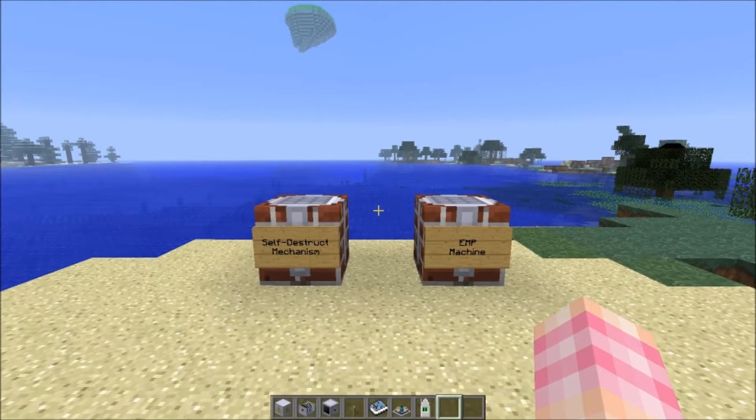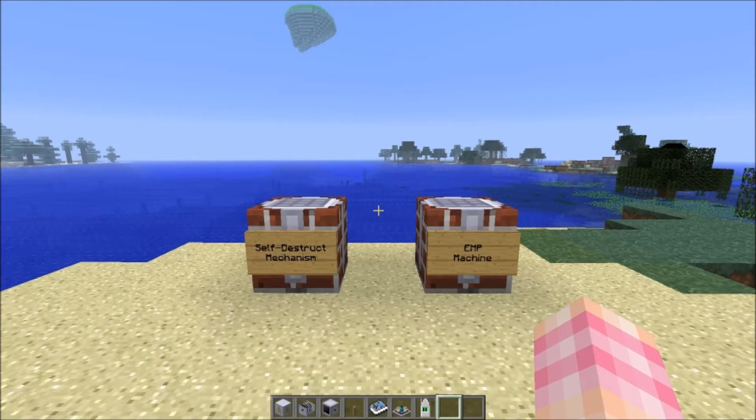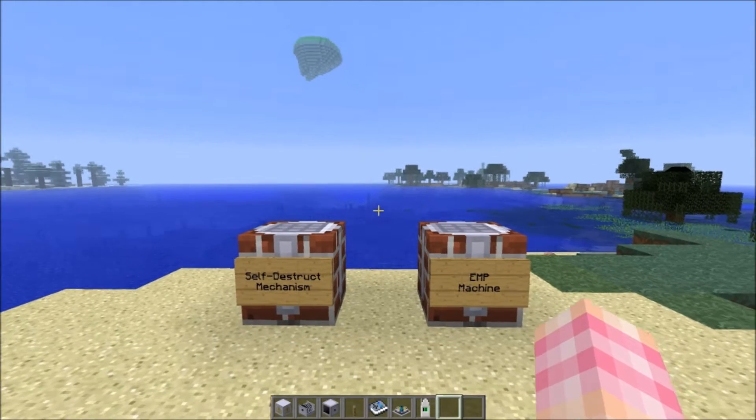So today we're going to talk instead about two machines. The reason we're talking about two machines is because they're both very straightforward and simple without much to say about either one of them individually. However, together they both fulfill, in my opinion, a similar philosophy — basically the philosophy of 'if I can't have it no one can' — and both of these machines sort of accomplish that goal.